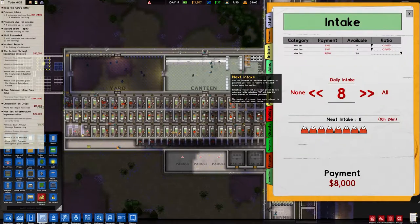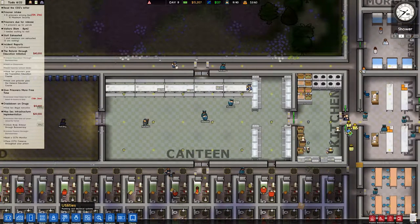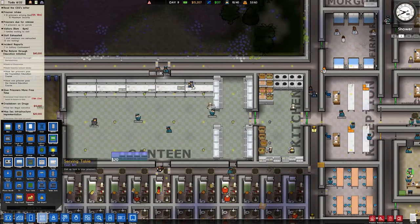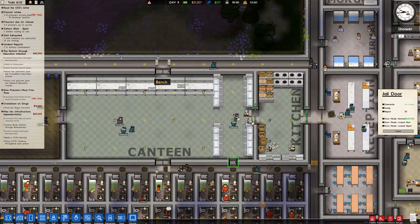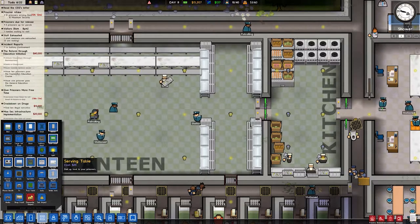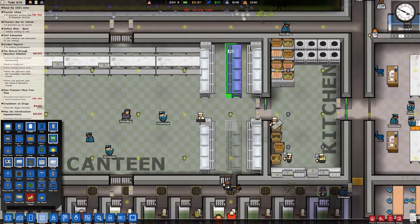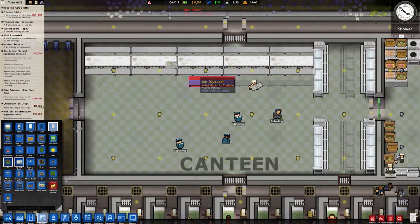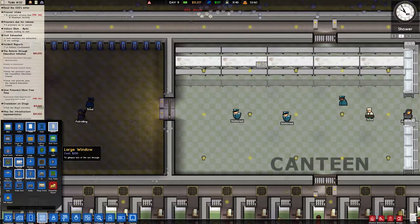I think we want more tables and chairs for the kitchen. Let's go ahead and go to Objects. Let's get some more serving tables as well. Dismantle that, because we want to put a wall in there. These two should be the only two doors to get in and out. Let's put another serving table kind of in the middle here — one there, one there. And then let's do another row of tables and chairs. Then we want another bench.